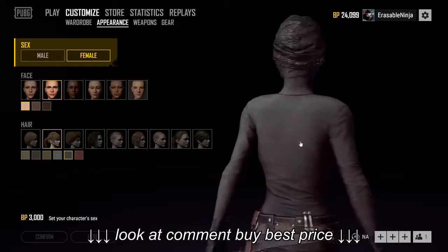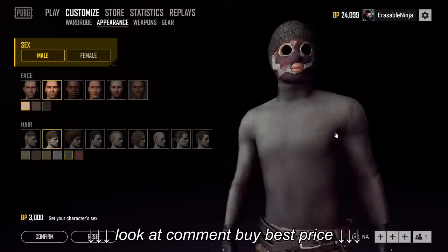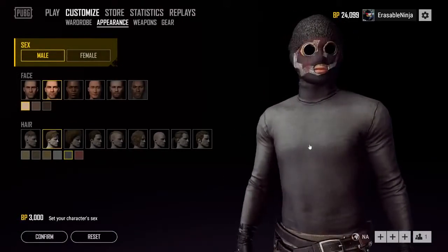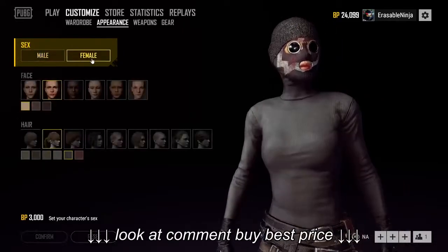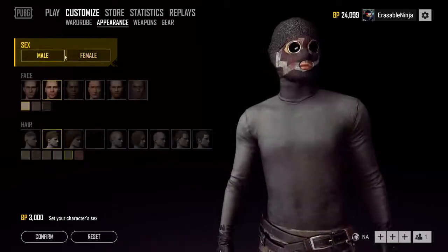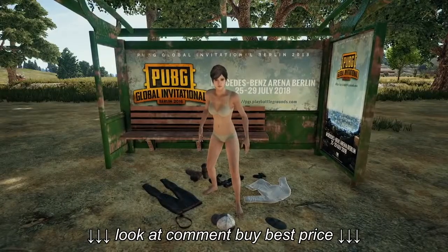Now before I get into the items that I use, you may have noticed that my character is a female. Why did I go with the female? Well, there is a good reason for that. The female body in PUBG is actually a little smaller than the male body — the arms are skinnier and the waist is smaller. Because of this, it helps when you're hiding in a bush because you're going to be less noticeable due to your body being slightly smaller.